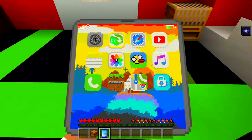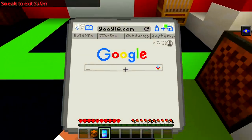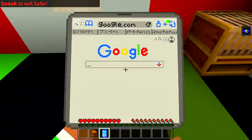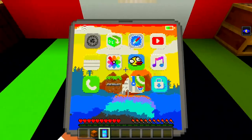Let's try Safari — can we Google stuff? That would be pretty cool. Jump up — we've got Safari here. I don't think we can type anything, which is unfortunate, but it still looks very cool.